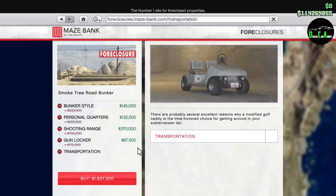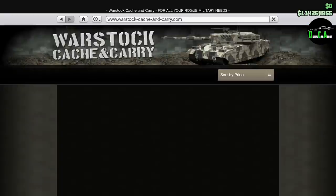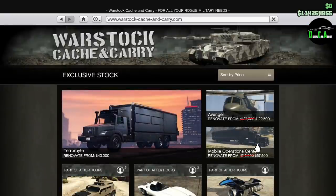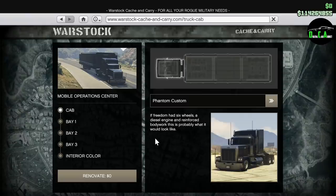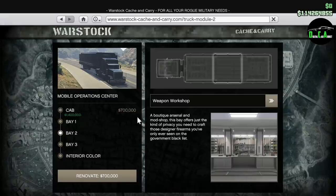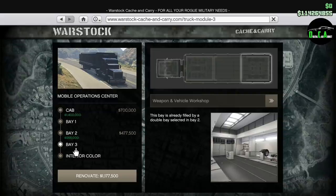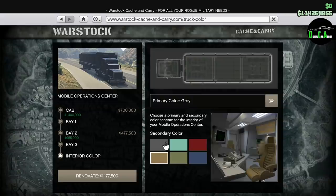Moving on to vehicle discounts, we have 40% off the MOCs. So if you won the Stromberg and need to customize it but don't have an MOC or Avenger, you can get 40% off an MOC right now, including the add-on upgrades. If you already have an MOC, you can get 40% off renovations — for example, switching from a Hauler to a Phantom or vice versa.